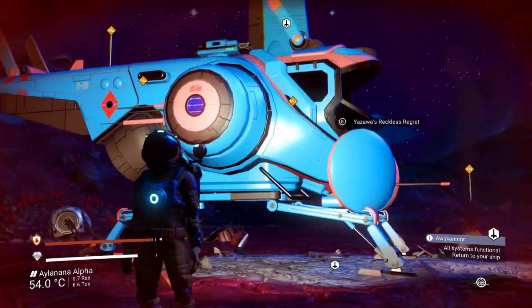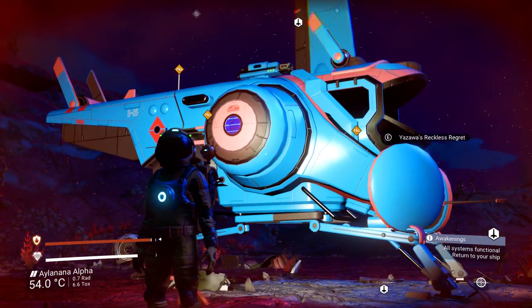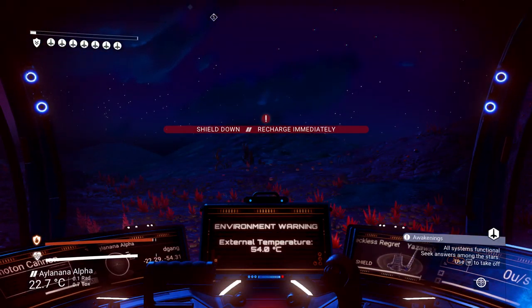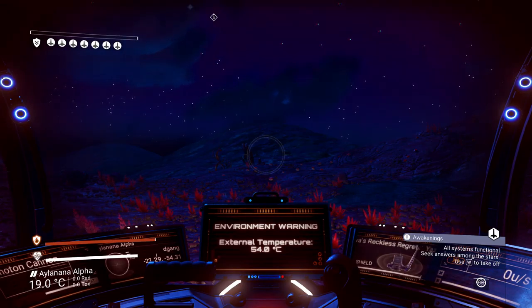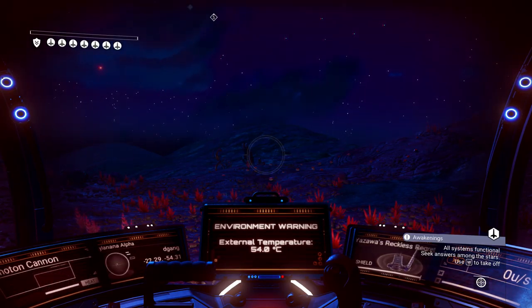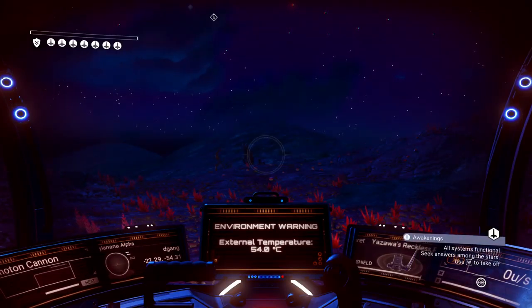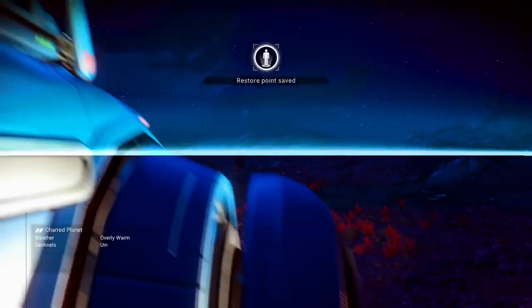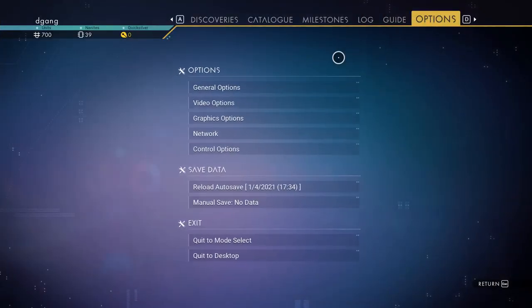Let me know what you think I ought to do with this ship — should I take off? You can see down in the lower right it says 'all systems functional, seek answers among the stars, use W for takeoff.' So let me know what I should do next. Thank you.